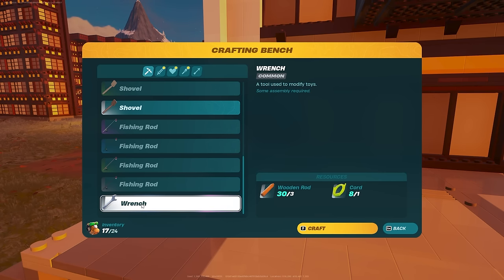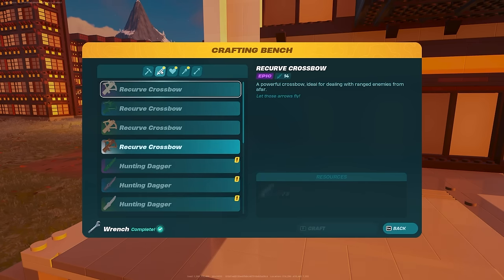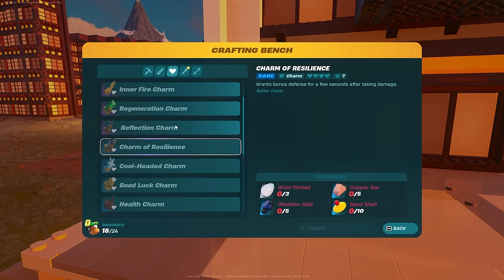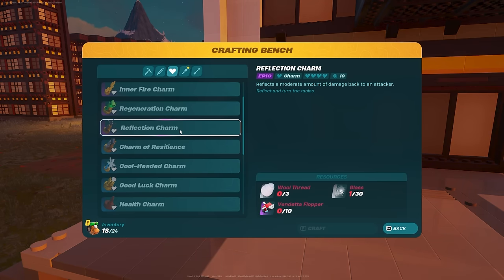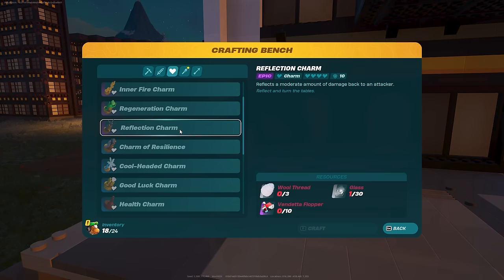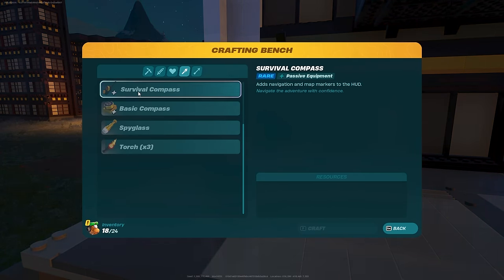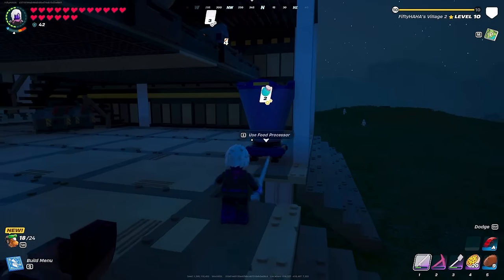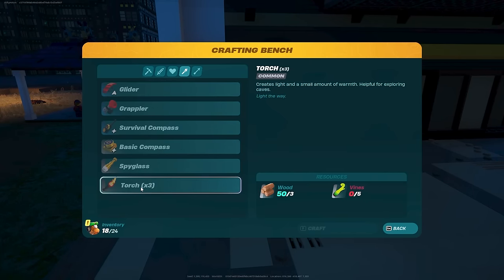While getting materials for torches, I noticed there's also a new wrench — it says 'some assembly requires a tool used to modify toys,' so I think I'll craft one. There are also new weapons — daggers — and a reflection charm that reflects a moderate amount of damage back to the attacker, which requires 10 vendetta floppers. There's also a survival compass that adds navigation and map markers to the HUD.